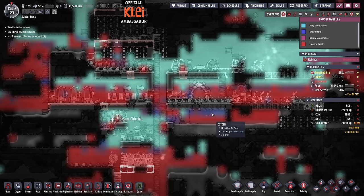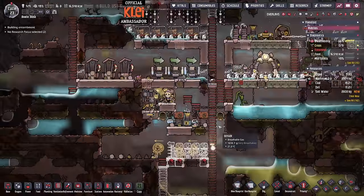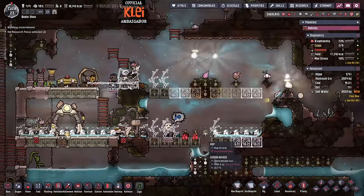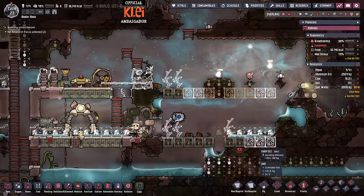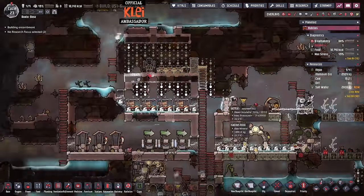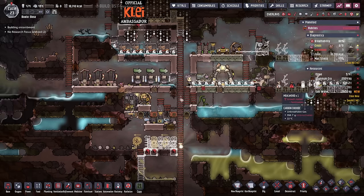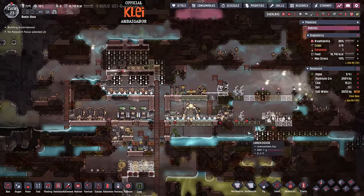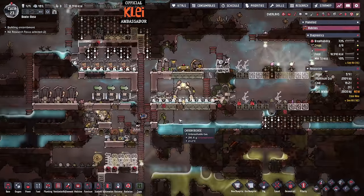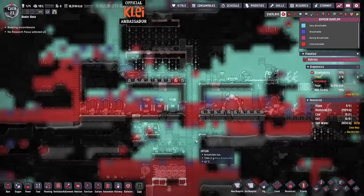Yeah, this whole area - sort this whole area out. And then hopefully once we get this going we can back off the mush bars as well, which are terrible food. Literally and figuratively.